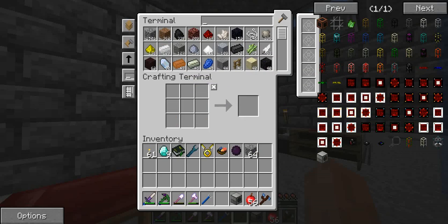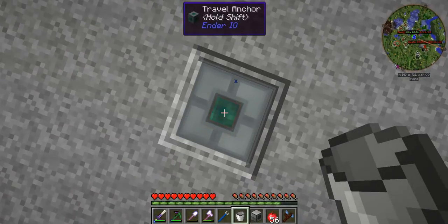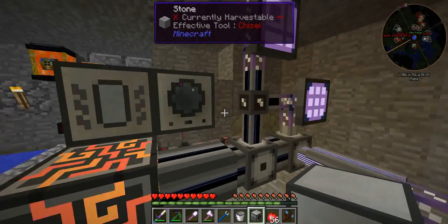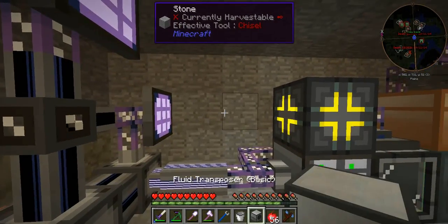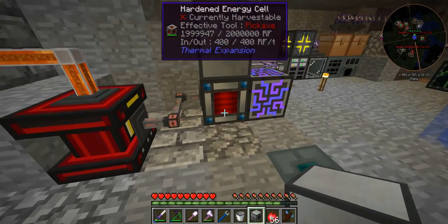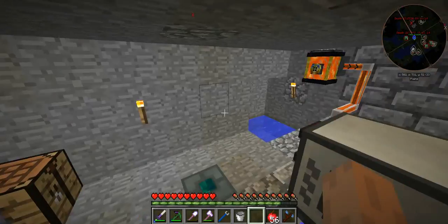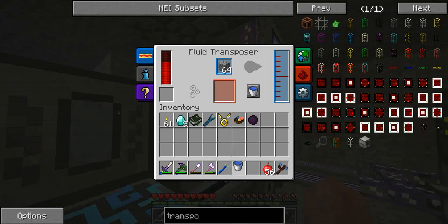Now I'm going to get some cobblestone and also some water, because it does need water. I think I might use an aqueous accumulator at some point, but this is just a very basic system — bear that in mind. I think I'm going to put it... I'm a bit limited to where I can put it. Let's put it there temporarily. And let's put our cobblestone in there. And I need some water — how do I put water in there?